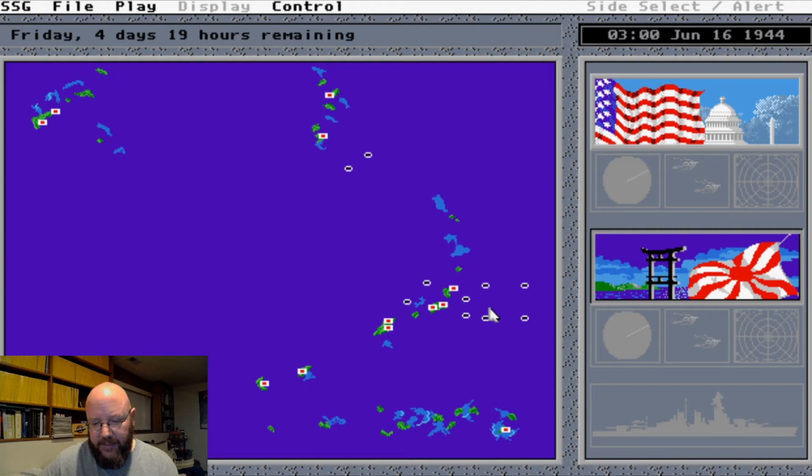This battle was kind of in the works since 1940 with the Two Ocean Navy Act, because America started cranking up its shipbuilding production at that point. Now we're going to see the fruits of all those labors. These are all our fleets — all these white dots are our different task groups. We are bringing the United States Fifth Fleet, which would alternate between the Fifth and Third Fleet depending on who commanded it. Today our commander is Raymond Spruance, so we call it the Fifth Fleet.